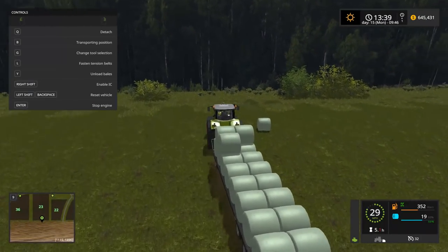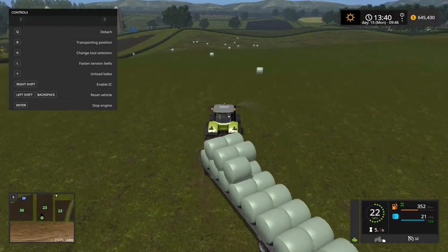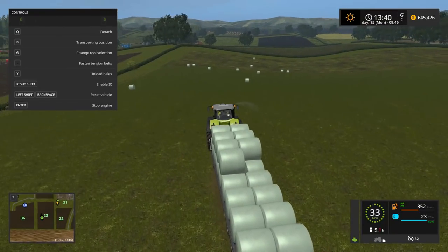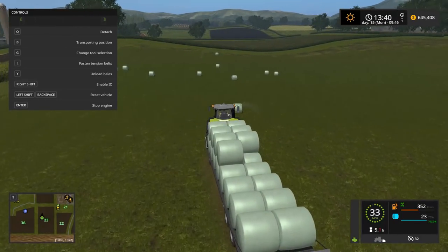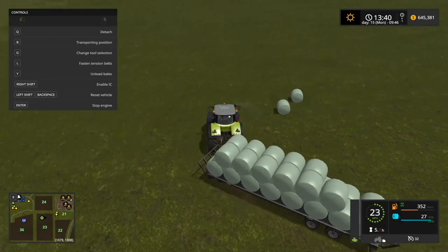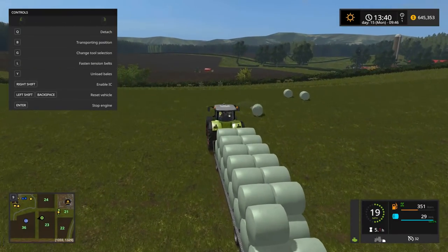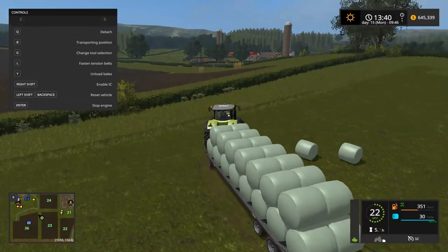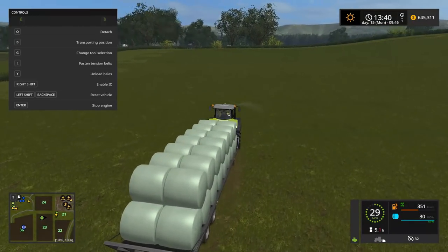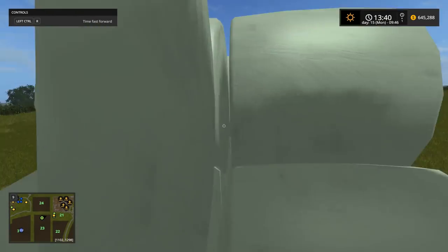For all the console users that keep asking if the console can have auto load — well, at least for bales now it can. No logging or pallet auto loading yet; maybe that'll come in the future. On the PC side, the AUL script basically allows for auto loading of pretty much everything — logs, bales, pallets, and other items as well. So this trailer holds 30 bales; that's not too bad. I'm curious — are these bales invisible on the trailer?